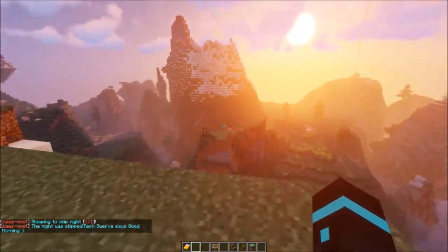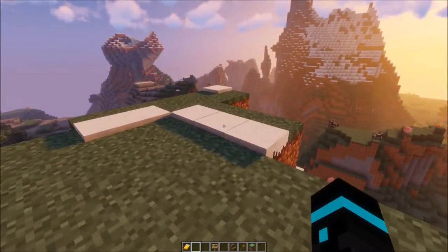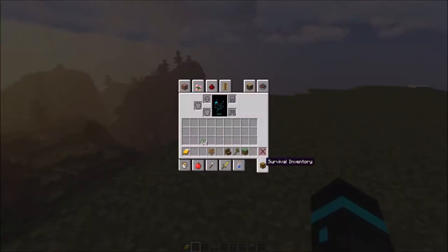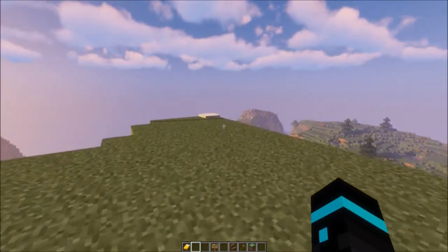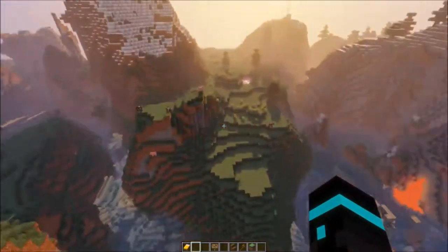We're back on the server. I wanted to show you my mountaintop — last episode was really just a how-to of the server. When you buy a house, you get that enchanted book which is back at my place. You just talk to me and one of the admins about it, we will work it out with you. We will come and I have found a beautiful area.